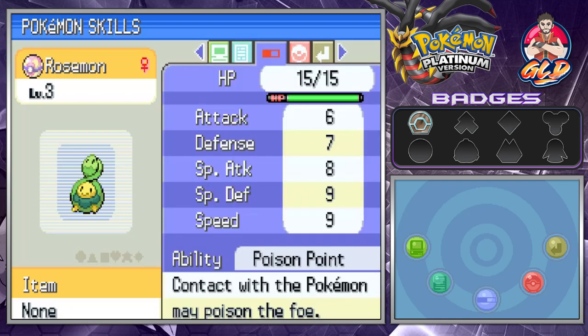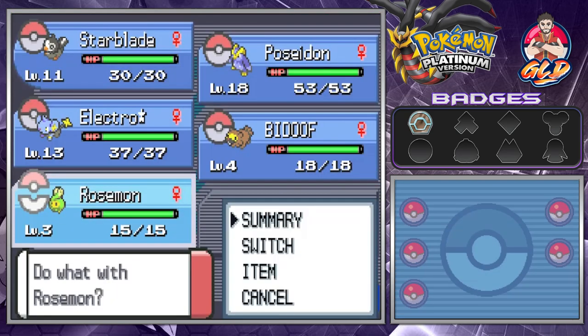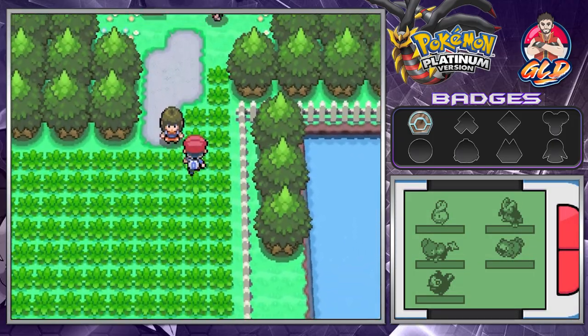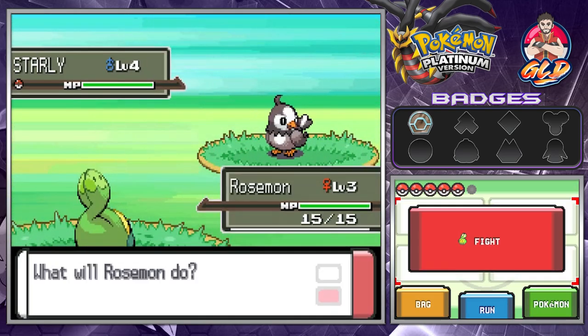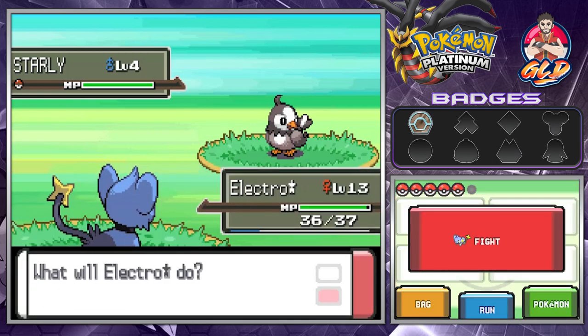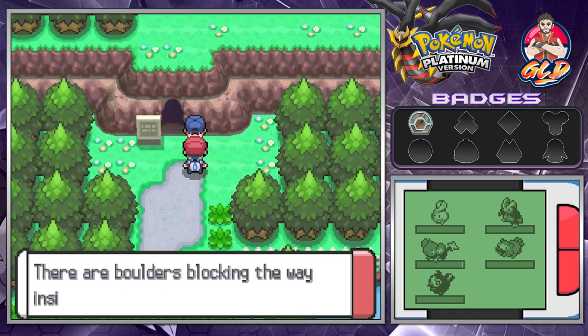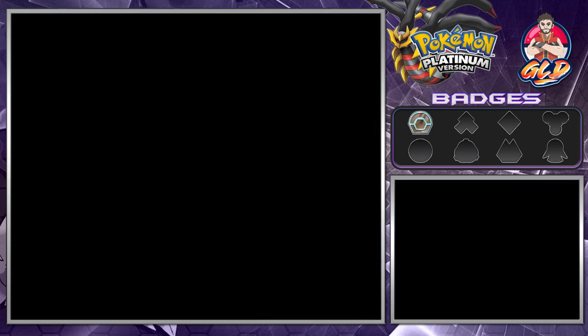Rosemond has Poison Point, which means anyone who makes contact may be poisoned. It only has one move for now, but that's sure to change. One big thing about Budew is it can evolve in the daytime through friendship — that's where we make the magic happen. We're going to be doing a lot of switch battling and training. There are boulders blocking the way inside the cavern — a Pokemon's Rock Smash move will be able to smash those boulders.